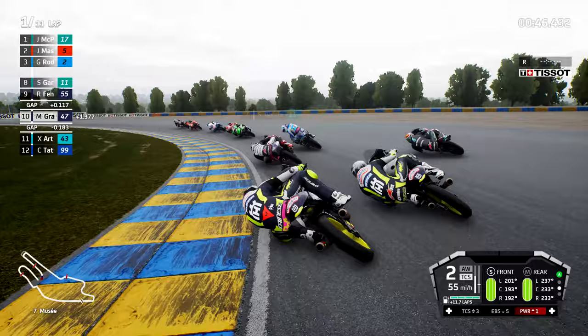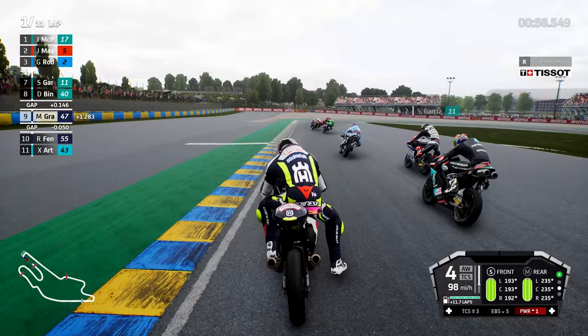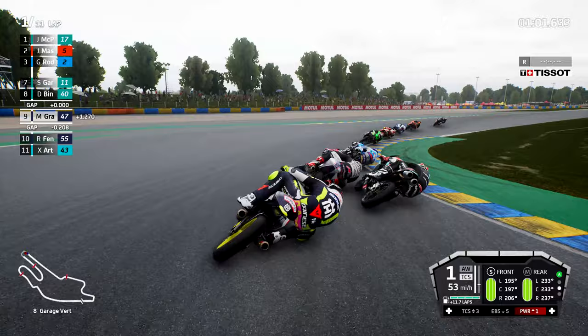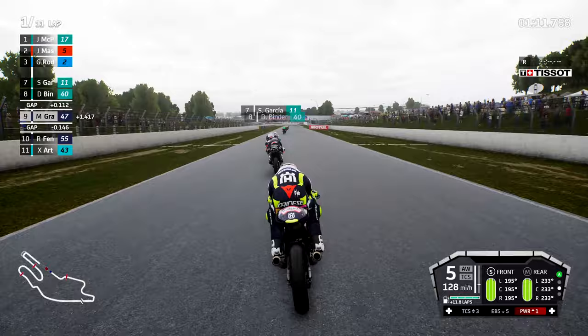Now we're getting up on the inside into Museum — beautiful corner. Beautiful move up on the inside of Fanati. That's Jeremy Alcoba looking behind him; he should be concentrating on the race right now as we go around the outside of Darren Binder. Brilliant start from Sergio Garcia, he's up there into the main couple of packs. And up into the slipstream of Garcia and Alcoba. You will really see the difference in power setting 1 here, guys — look at that.